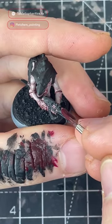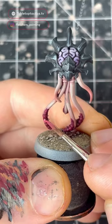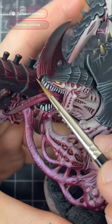For the red parts, I'm going to use Sigvog Burgundy, highlighted with Corn Red, and a second highlight with Cadian Fleshtone.